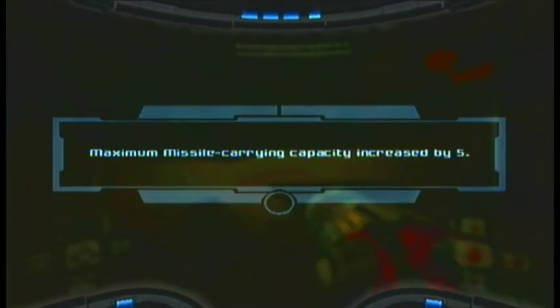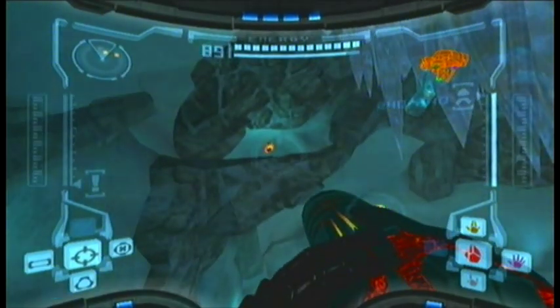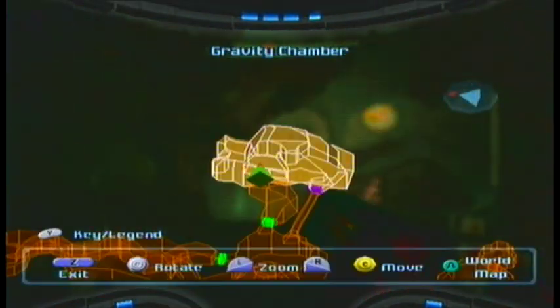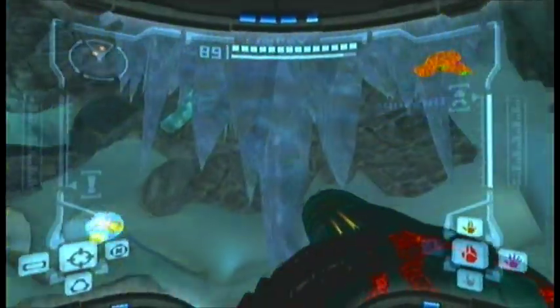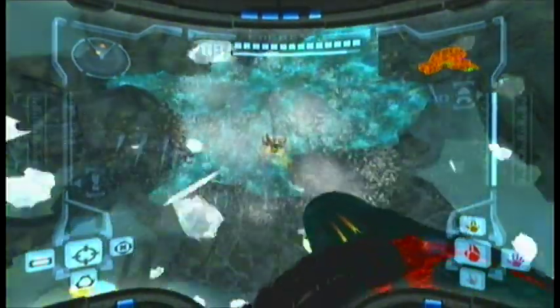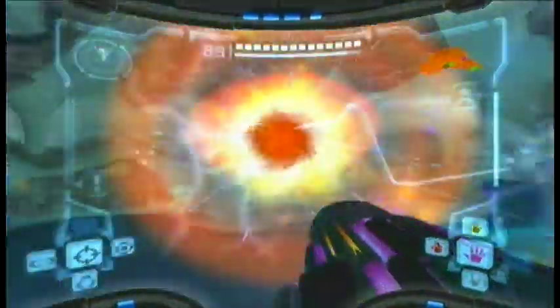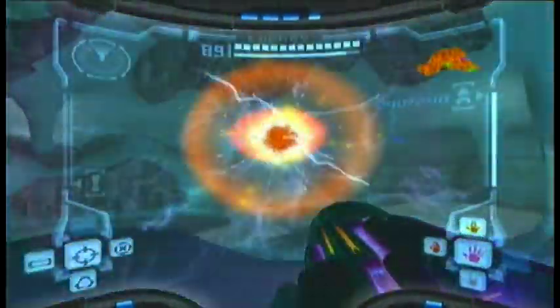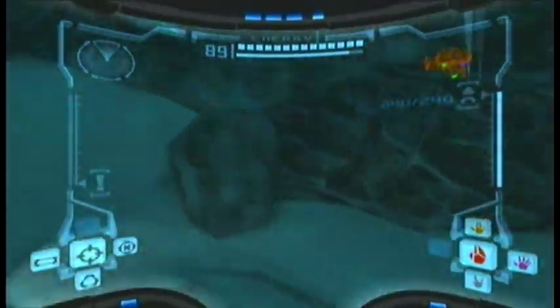This is in the Gravity Chamber — the room where you get the gravity suit. You see those ice structures? Shoot them away with the plasma beam and take out the annoying enemies so they won't be a bother. Then just use the grapple beam to access it.